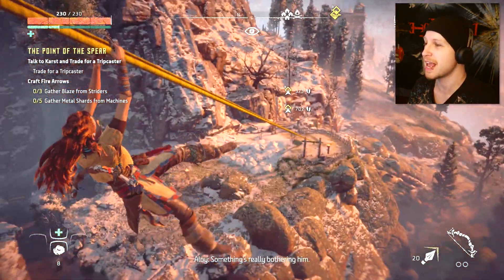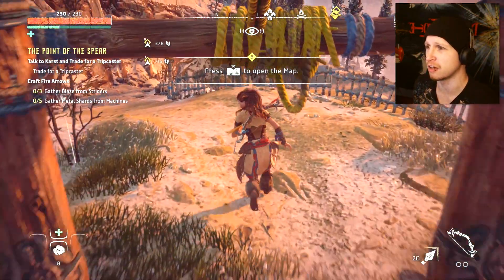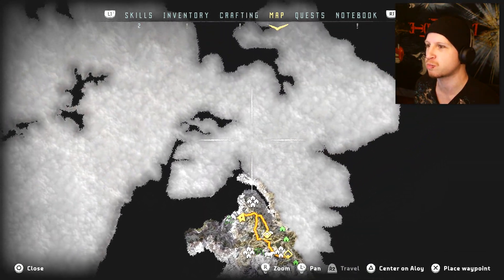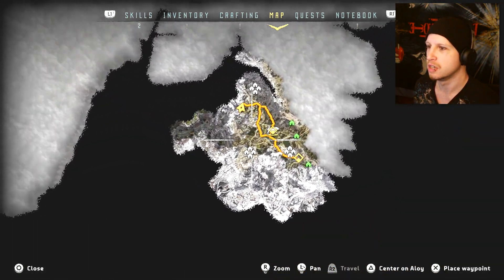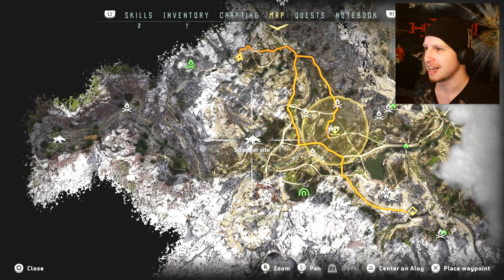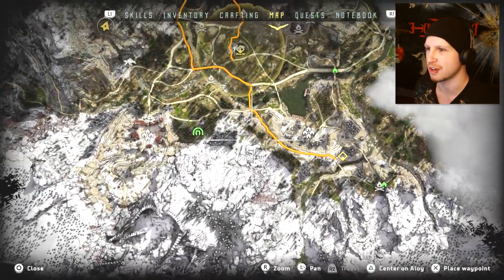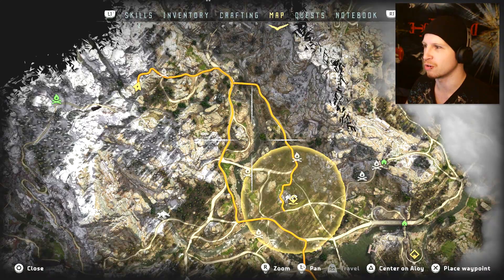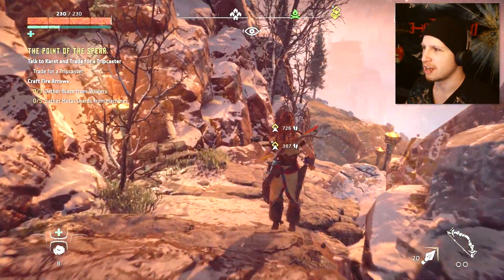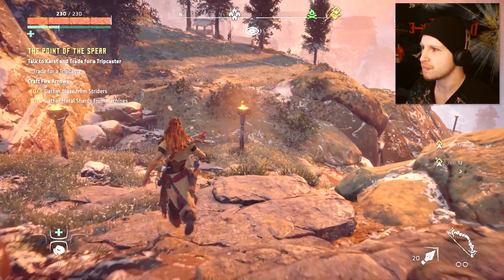We didn't really need all that information but at least it was worth it. What an expansive, gigantic game world - seriously dude, that's amazing! The map is like a 3D render that actually generates all the roads and stuff - that's really really cool. Gather blaze from striders, and also gather some other weird materials from machines in general. I'm down for that, I just don't really know what I'm supposed to actually do.